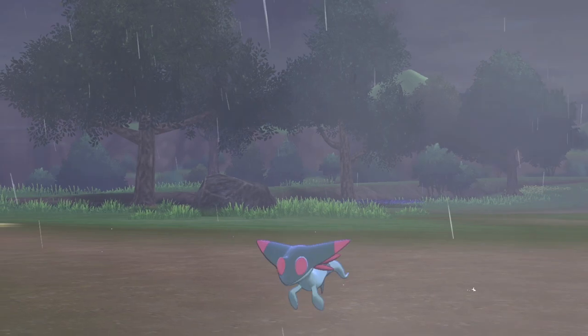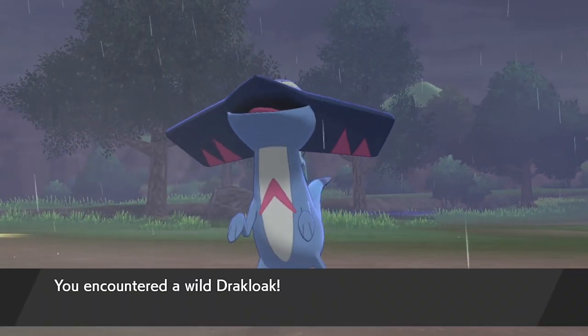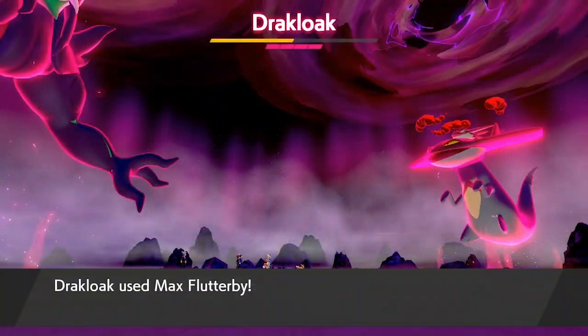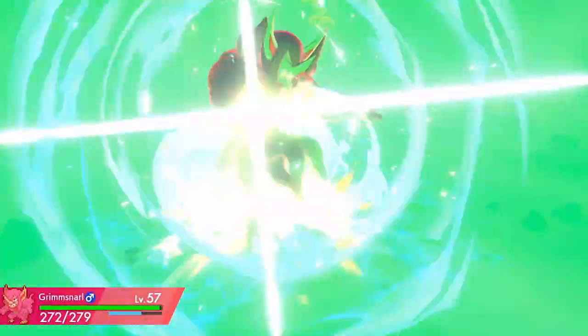Hello friends and welcome back to another Pokémon How To Guide. My name is Lee, also known as Osiris, and in today's guide we're going to be looking at how to obtain the very rare Pokémon Dreepy, Drakloak, and Dragapult, which are the new Ghost and Dragon types available in the Sword and Shield titles.